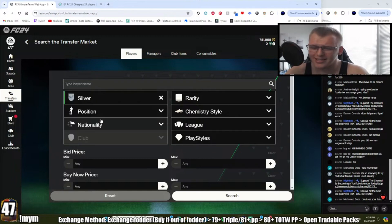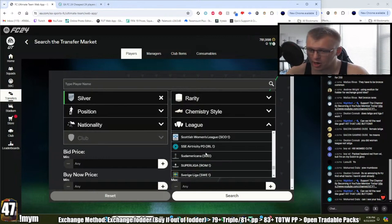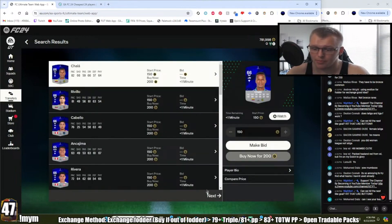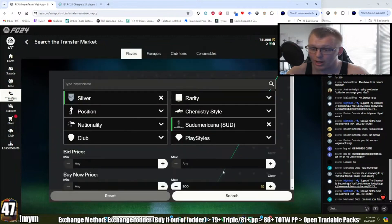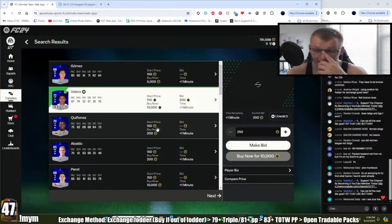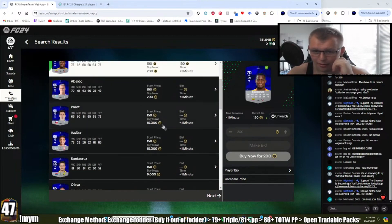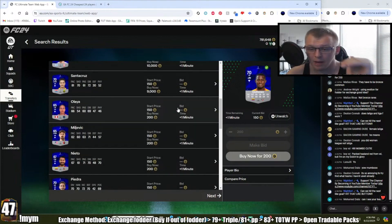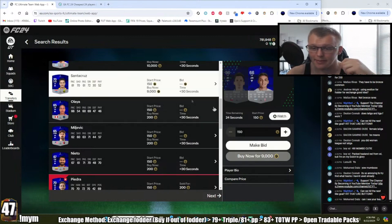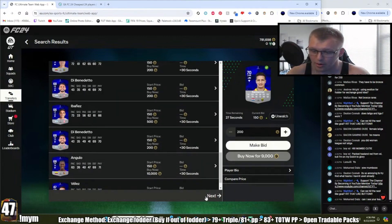For the bidding filters — note this works differently on console; on console this method may not work the same way. Go quality: Silver, league: Copa Sudamericana. Every card that pops up will be a 65 to 74-rated Sudamericana card. You can filter by buy now 200 and scroll through, or set a max bid of 150 and bid on anything 70-rated and over. I'll mass bid on basically everything I see, but to maximize efficiency make sure you're bidding on different teams so you can use them in the same solution.